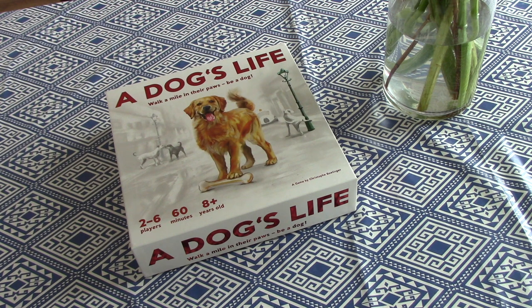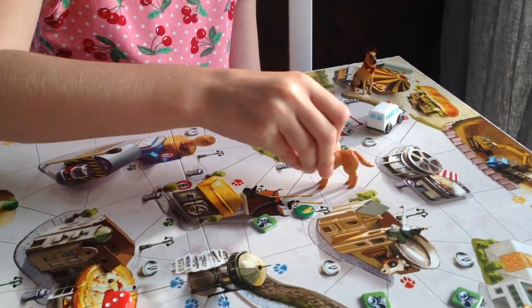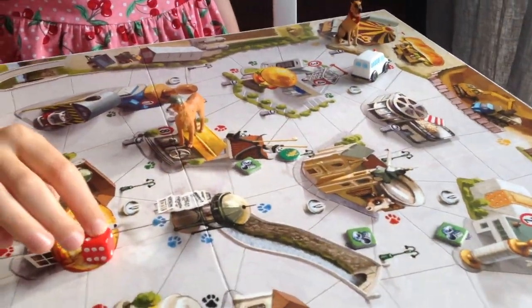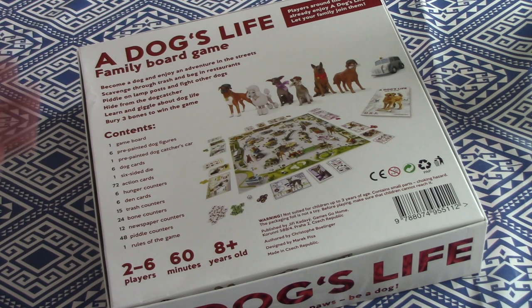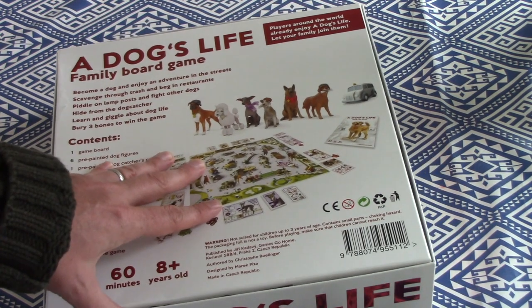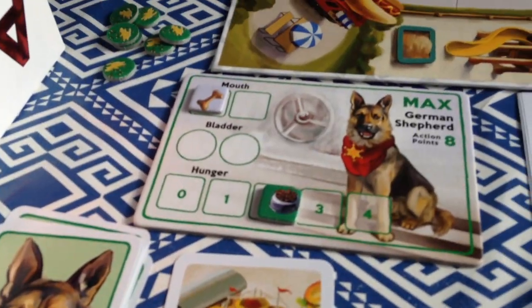Welcome back to Box of Delights. Today I want to show you a game that we've been playing as a family and really enjoying. It's called A Dog's Life and it's a board game for two to six players. It plays 60 minutes, says A-plus on the box, though you could probably play with younger ones as well. It's always great to show you some family games with strategy and a great catchy theme that younger children are going to enjoy.